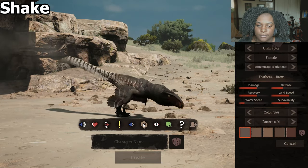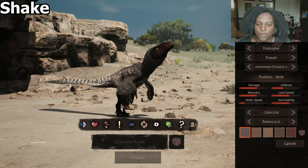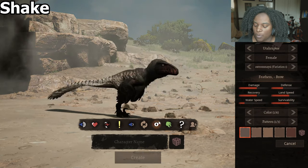Shake — you start with a head wiggle, then a body wiggle, then you flap the wings at the end. Very nice. I need better shake emotes and that's definitely one of them.